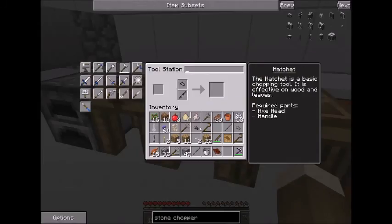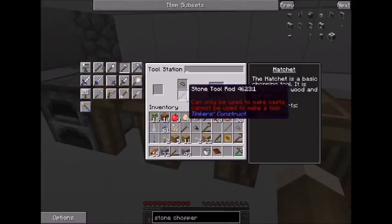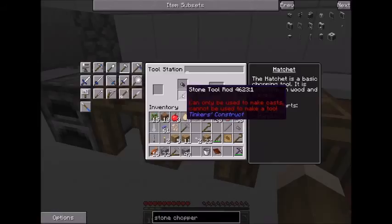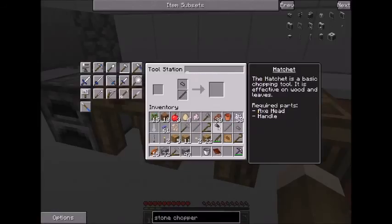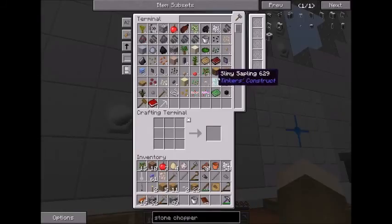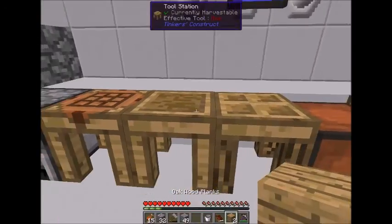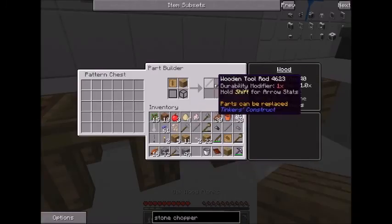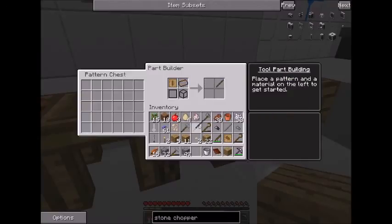Okay, so first let's make my axe. Are you freaking kidding me? Okay, what if I use wood? Let me use a wood one. There we go. Jesus.